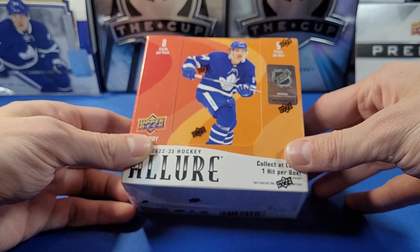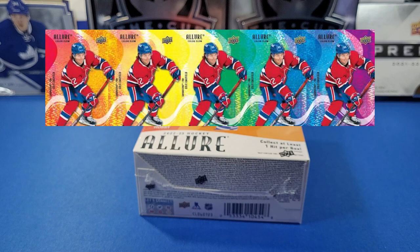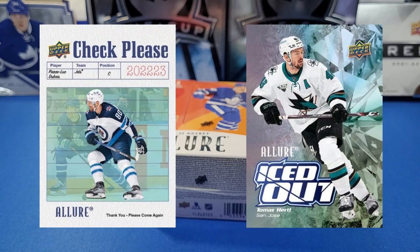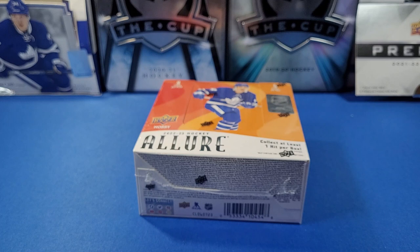Let's rip this open and see what we can pull. Getting one auto in every single box. There's a rainbow of parallels: golden doubloons — a new insert with laser etching on the dual side with a platinum finish, so kind of a short-printed card. Check Please inserts, Iced Out as always in Allure, parallels of the base including black rainbows, white diamonds, red rainbows, glitter bombs, gold glitter bomb, pink leopards, purple diamonds, golden trophies, printing plates, and more.